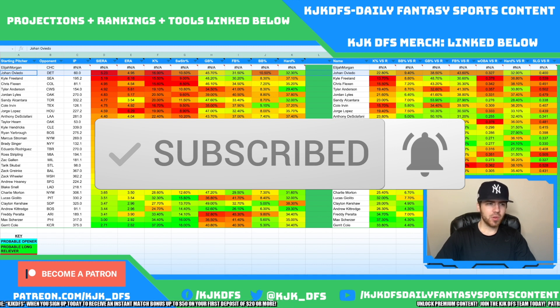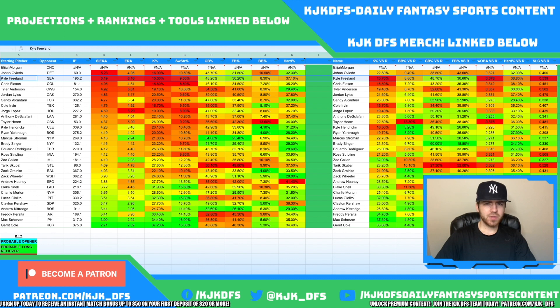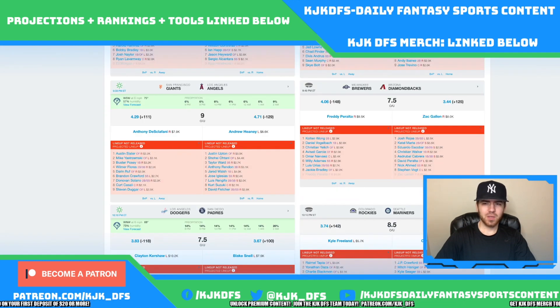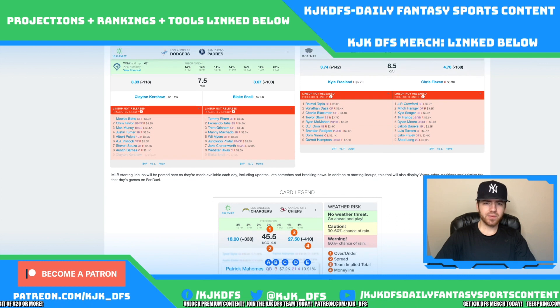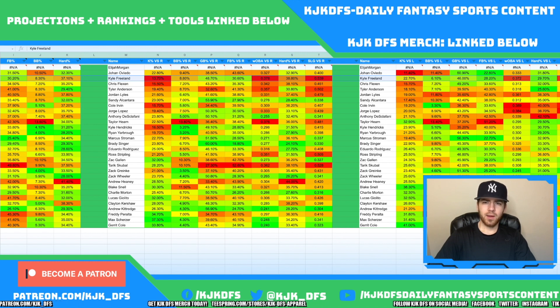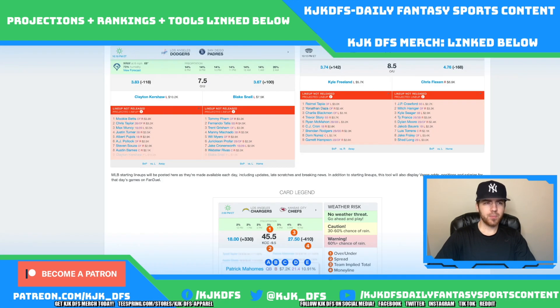Kyle Freeland is taking on the Seattle Mariners. His ground ball/fly ball stuff is decent but against righties specifically he does give up a lot of hard contact on the ground — .539 slugging given up with a .378 wOBA. Unfortunately we can't fully capitalize on his weaknesses with this Seattle squad, but they do have a 4.76 implied run total, which is a great sign. You're looking at Mitch Haniger, Ty France, Dylan Moore, Luis Torrens, and lefties JP Crawford and Kyle Seager. The Colorado Rockies bullpen is also pretty bad if Seattle can work the pitch count.